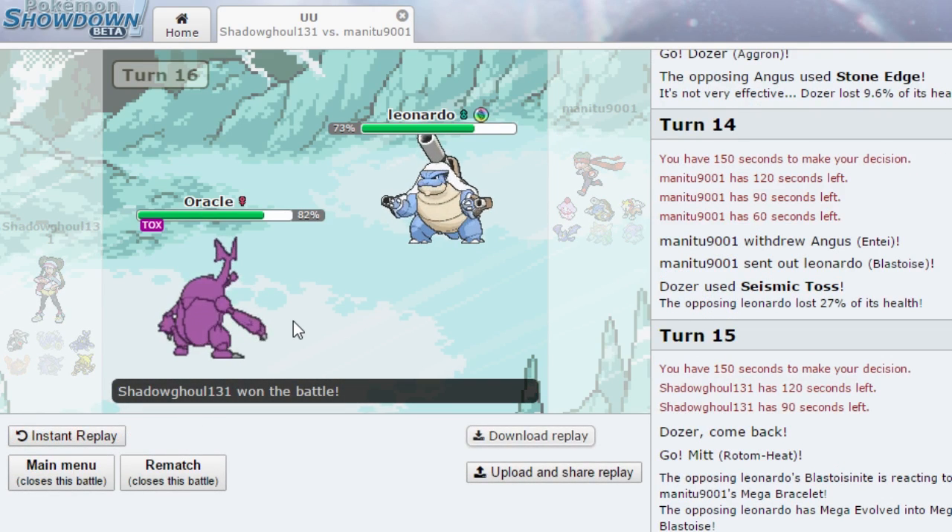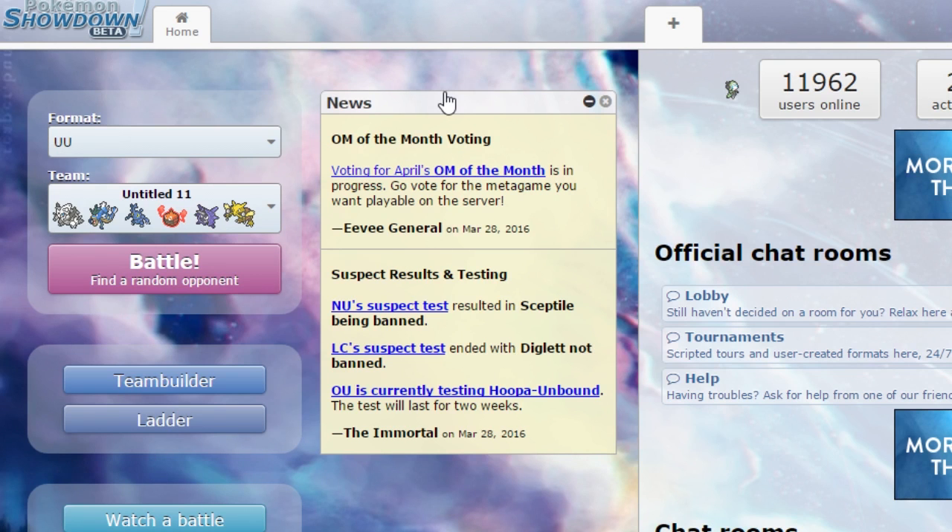He ended up forfeiting due to inactivity, so we went ahead and claimed the win. Our rating went up to 1043, which is not too bad. I would have liked to see how the battle played out, but what can you do. I figured that was probably going to happen the first time he timed out. I think our team was pretty decent though - he had a fair matchup.